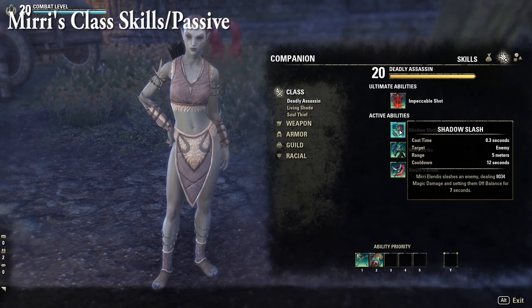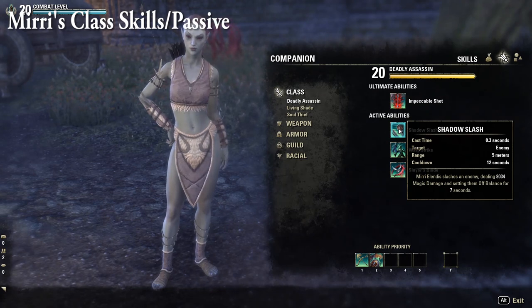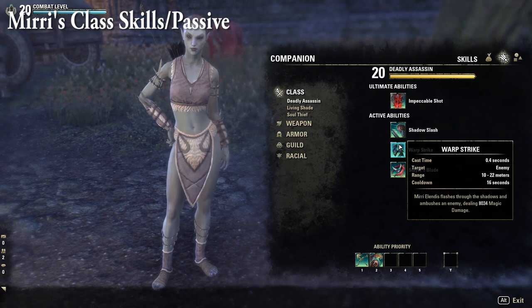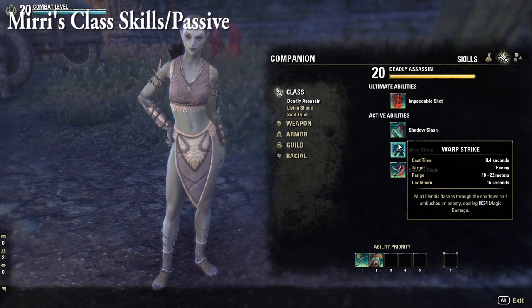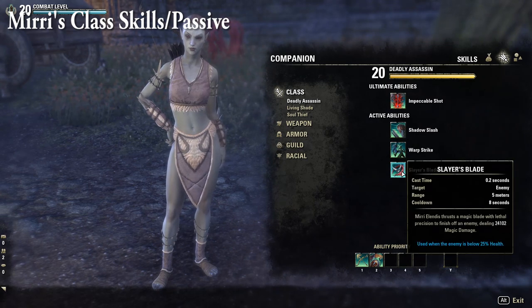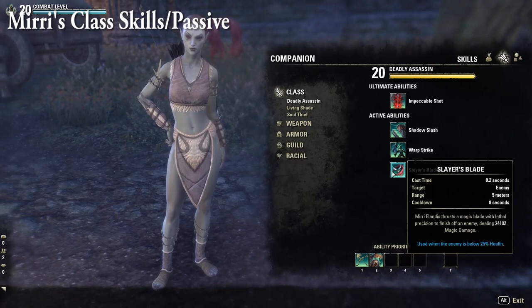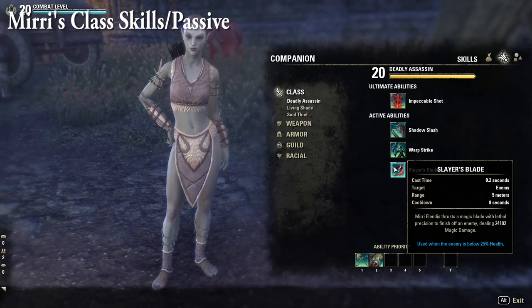The rest of Miri's Deadly Assassin skill tree includes Shadow Slash — basically her Surprise Attack, dealing X magic damage and setting enemies off-balance for seven seconds. Warp Strike is her gap closer, flashing through shadows and dealing X magic damage — useful as a melee opener or for applying her melee taunt, though it sometimes bugs out. Slayer's Blade thrusts a magic blade finishing off an enemy for X magic damage — this is her execute, only used when the enemy is below 25% health. Unfortunately, unlike player execute abilities, it has an eight-second cooldown.